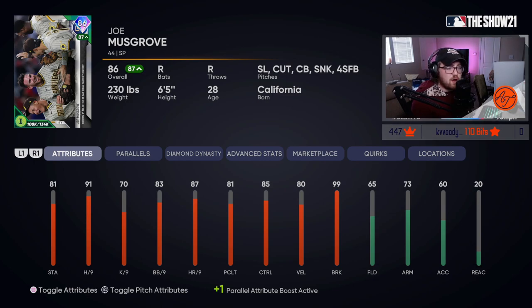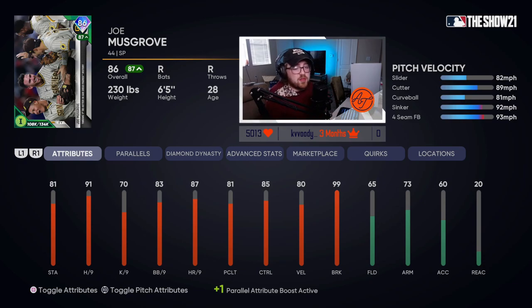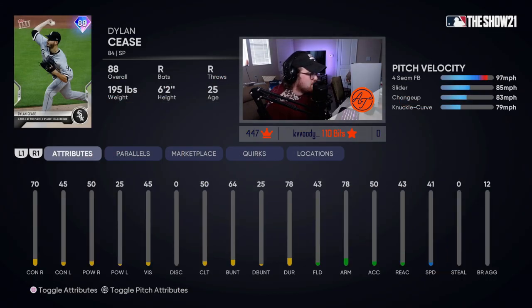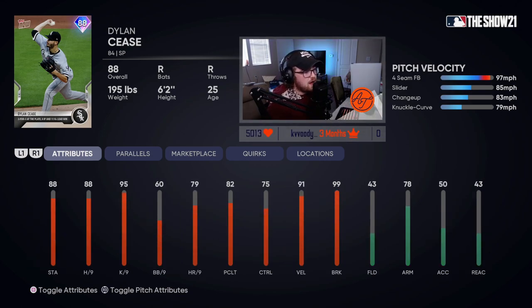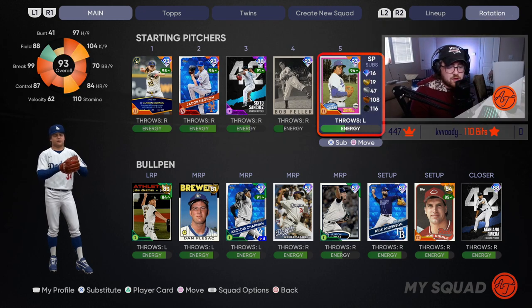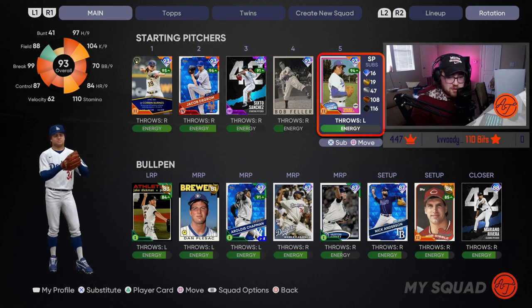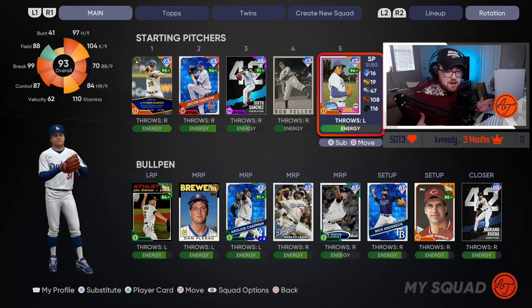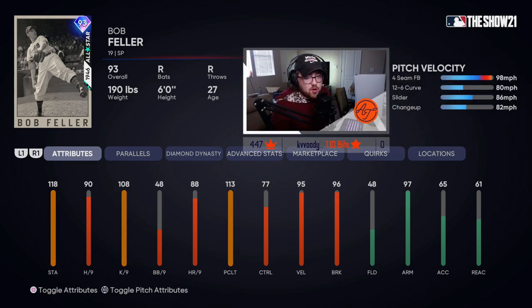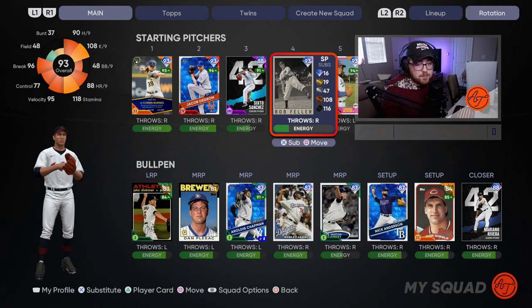As for budget relievers, Joe Musgrove's Topps Now card — at first glance I thought it wasn't great, but after looking at his pitch repertoire: slider, cutter, and sinker. You love to have those three pitches on any card in your rotation or bullpen, so Musgrove is a very nice budget starter. Nathan Eovaldi is not great. Dylan Cease's Topps Now card has 70 contact. For my pitching philosophy, I look for guys with a slider, cutter, and sinker — you want disparity in velocity. Look at Bob Feller: he tops out at 98 and can go as low as 80. That mix in velocity is why Feller is a great card.